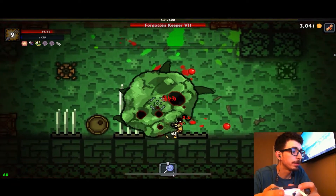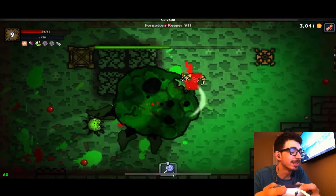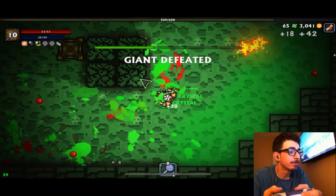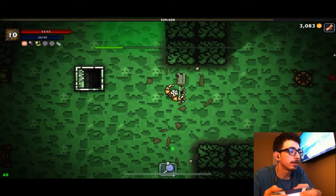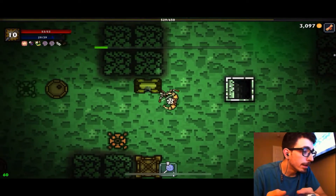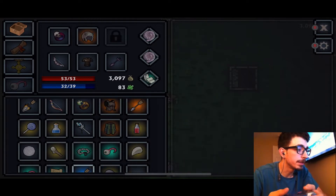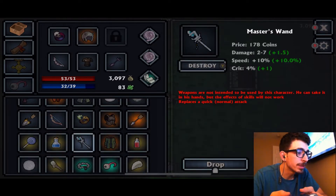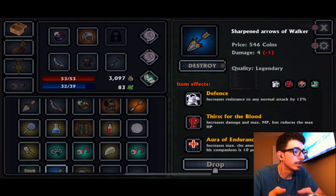I got him down to a good amount of health. I'm going to try to make this look easy — and normally it isn't, but let's see. I'll check out these chests after the fight. I found Sharpened Arrows of the Walker — they reduce max HP but increase damage, max mana points, and resistance to normal attacks. Those are interesting arrows; I'll go ahead and equip them.